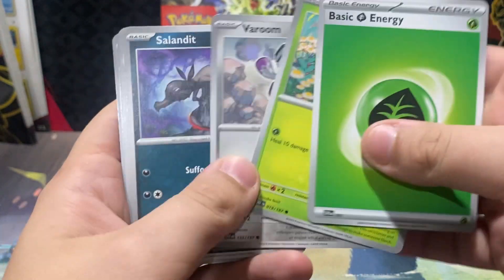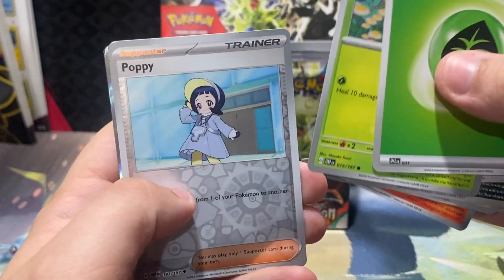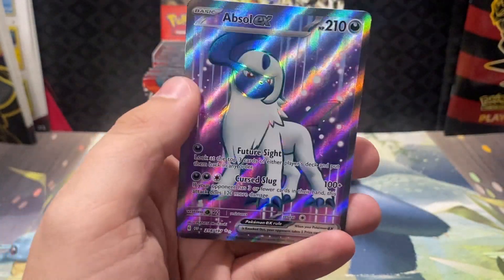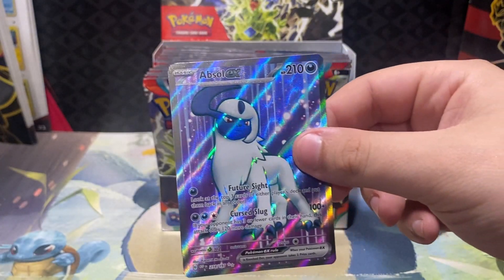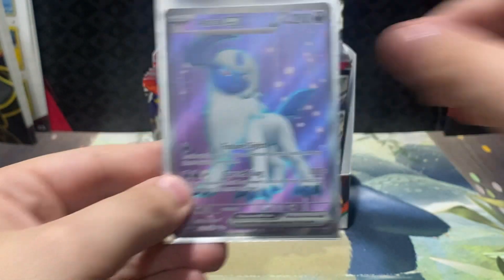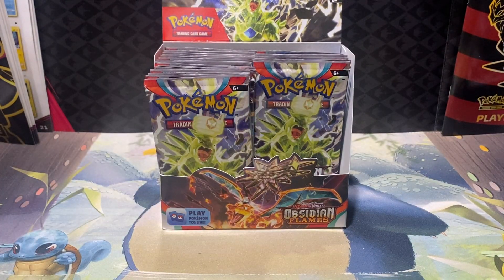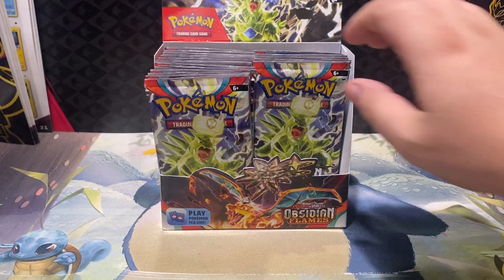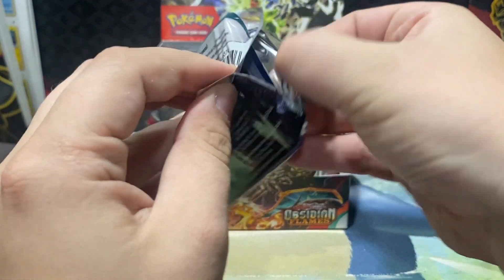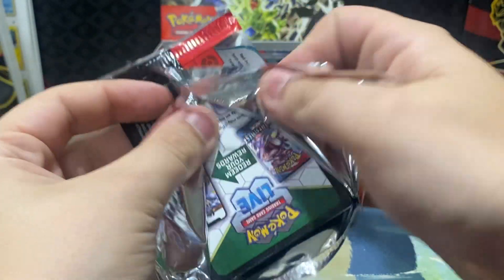The Leaf Energy. We have Litwick, Poppy, and an Absol EX for the ultra rare. Full Art Absol ultra rare — absolutely great card right there. That's our first ultra rare of the opening. Honestly, the fact that we pulled two ultra rares out of two ETBs just makes me talk about how stacked this product hopefully is.